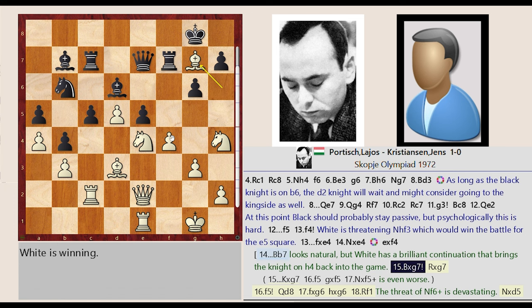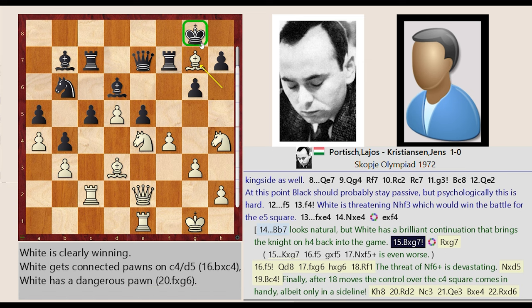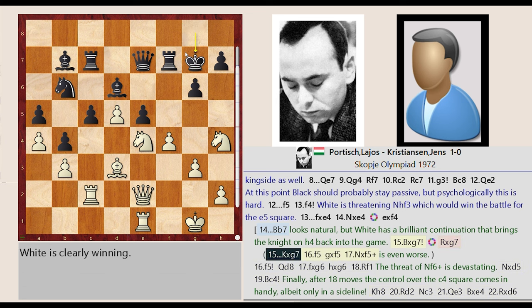Bh6 captures G7. Bc7. King G8 takes on G7. F4-F5. G6 takes on F5. Knight H4 captures F5 is even worse.